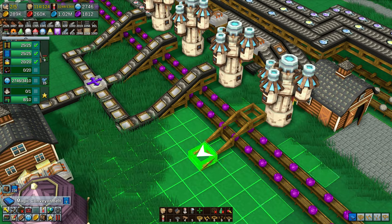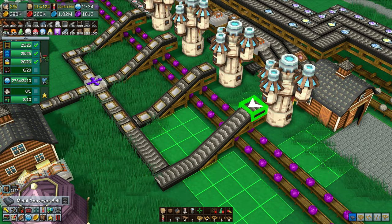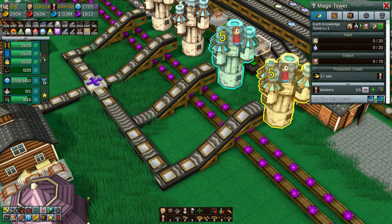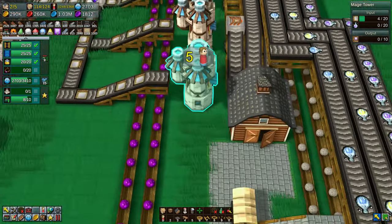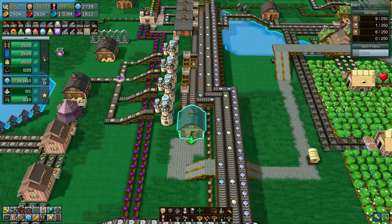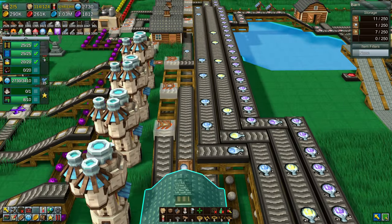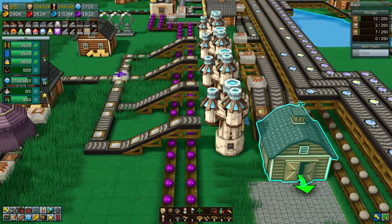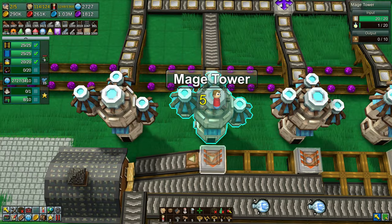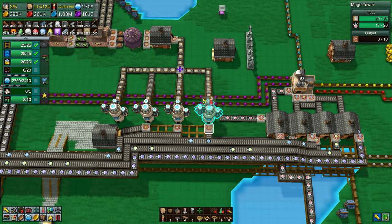Each wizard tower has its own element, again of the four. And then out of there come the research books that are required. This one on the very end I believe is the purple - yeah, this is the earth research. You can see the books go in, and then what we want out of there are the purple books, which go into that barn at the very bottom of the screen. They are then picked up by carts and sent over to the schools in the town, thus giving us the magical research.